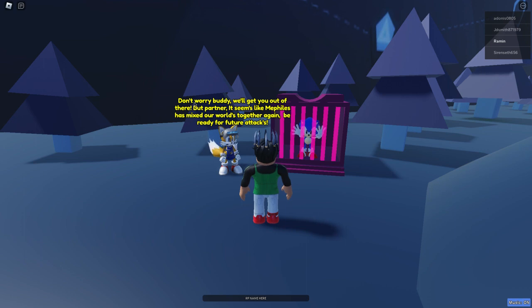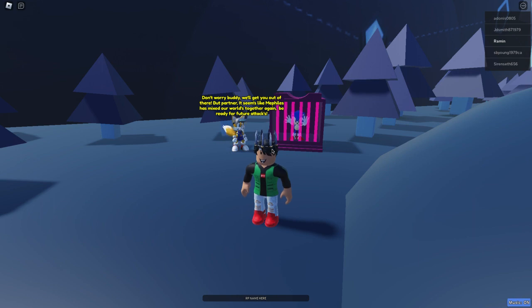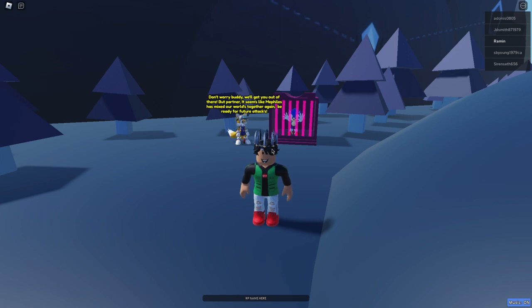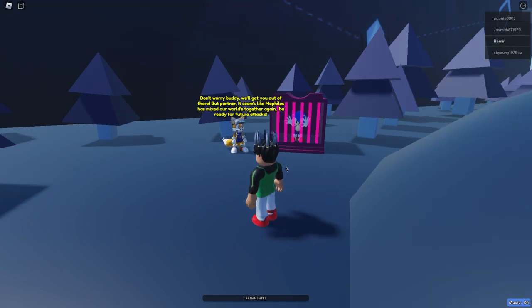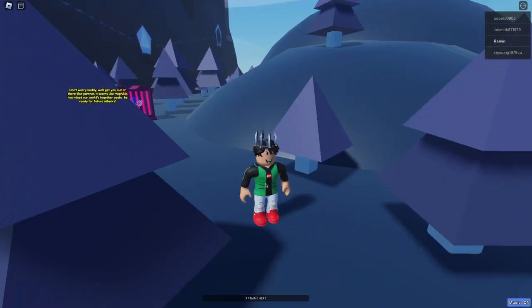You'll see a little text right there — just come right here and you'll see Tails saying: 'Don't worry buddy, we'll get you out of there. But partner, it seems like Mythos has mixed our worlds together again — be ready for future attacks.' And right there, that is how you get classic corrupted Sonic in Sonic RP Plus. When you come right here it'll give you the badge right away, even if you're not even touching it.